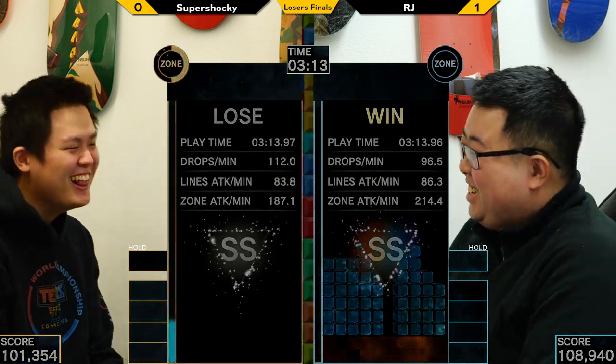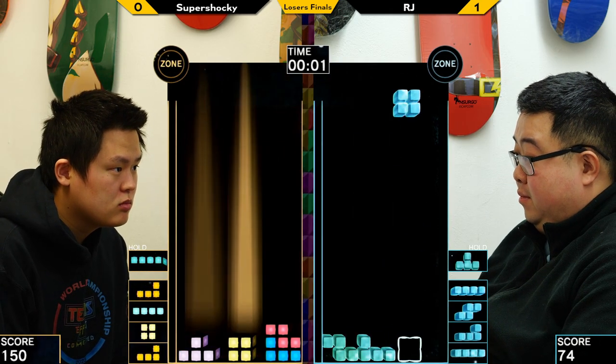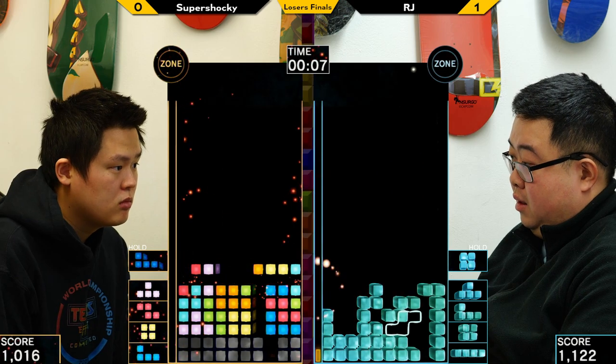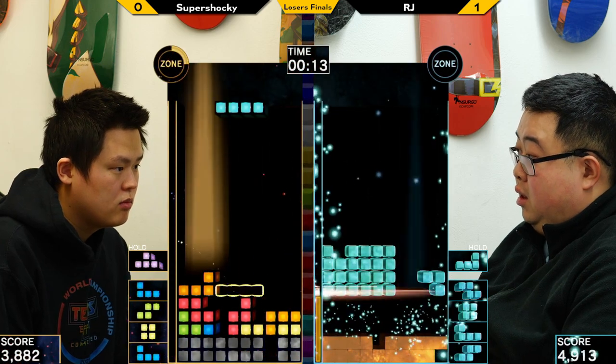Both players having a very similar APM despite Shockey having a significant speed gap. RJ edged him out with that last one. Okay, so I guess the classic skin is not a disadvantage for RJ. RJ opting for a sailboat — interesting. It's one of the signature moves of your players, apparently.